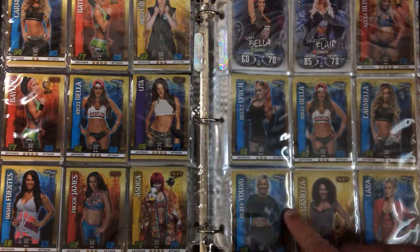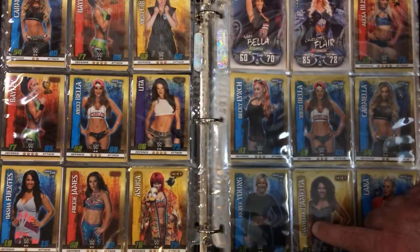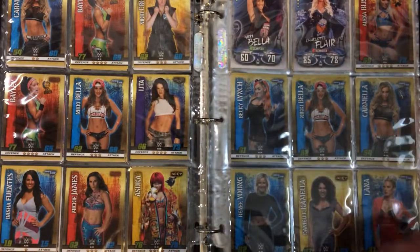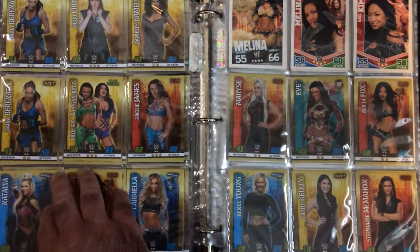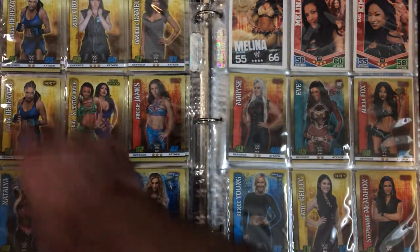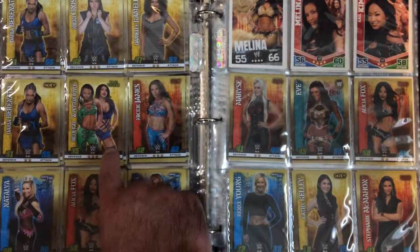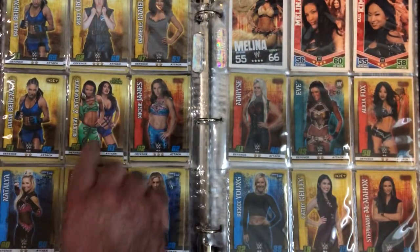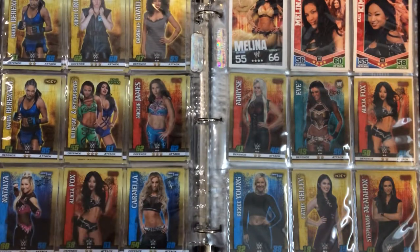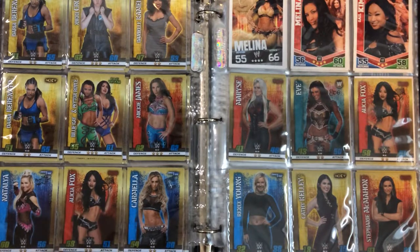Darby Young 32/38. And I don't know who that is — Daniela Camilla 47/53. Lana 31/25. Looks like this one is Nia at 51/55. We have Billie and Peyton together, so it says the Iconics — tag team 55/61. Taya 60/56. Alicia Fox 58/51.